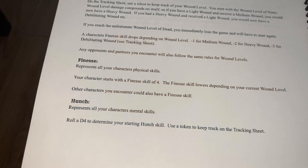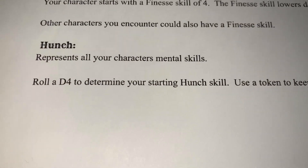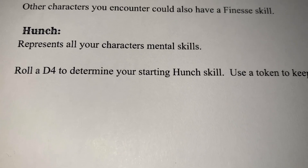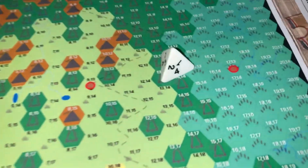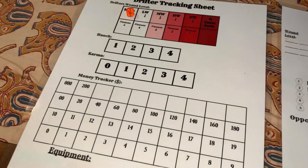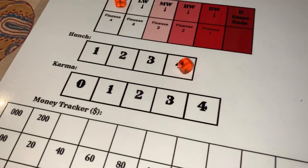After finesse we come to the next stat, which is hunch. Hunch represents all the drifter's mental skills. To determine our hunch skill we roll a d4 — we rolled a four. So we come to page one of the tracking sheet and put a token on four.